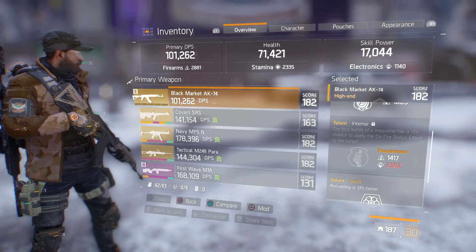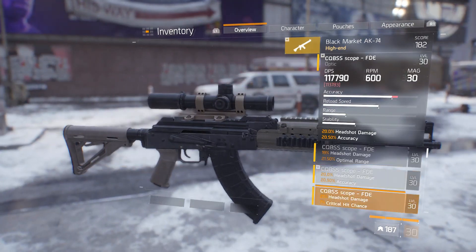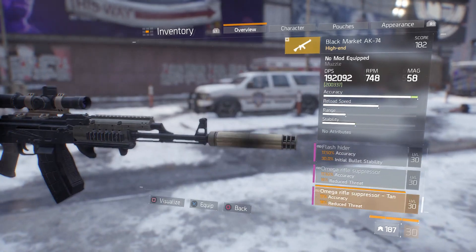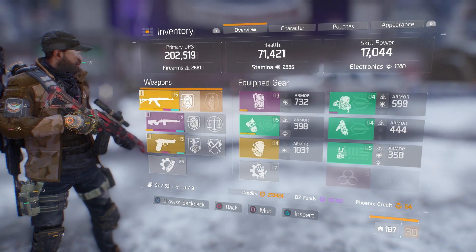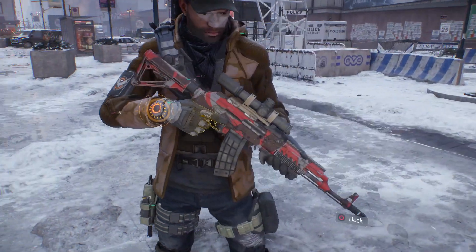Reloading 13% faster — not the best talons, but it works for me. But once I attach everything on it, as you can see here, it goes up tremendously high, and that's including all my gear and stuff. The primary DPS is now 202 for that health, and I'm working on that as we speak.